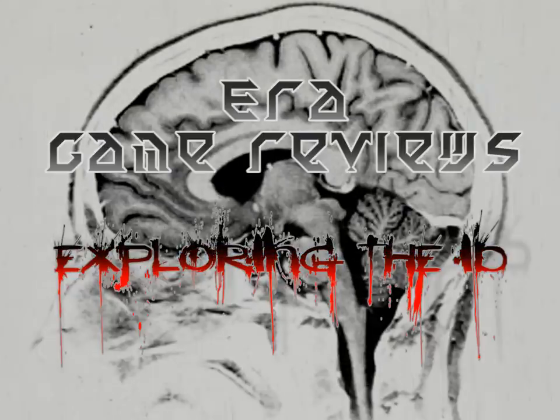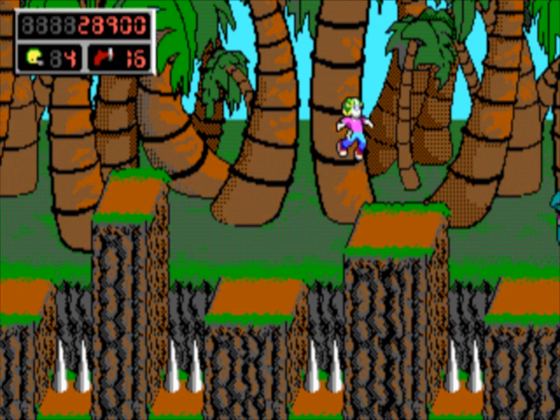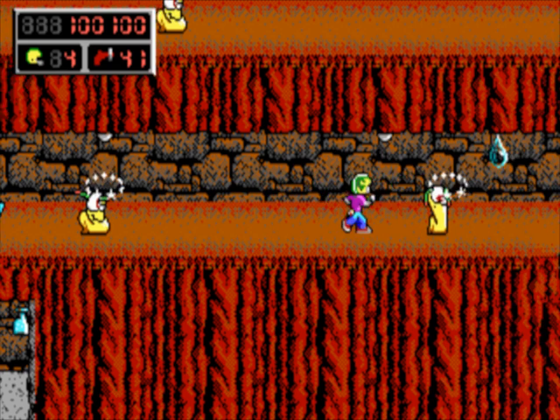The team had to make one game for Softdisk every two months. We'll take a look at those games later. At the beginning of February 1991, id Software was officially formed. And with that, the next Commander Keen game was born.